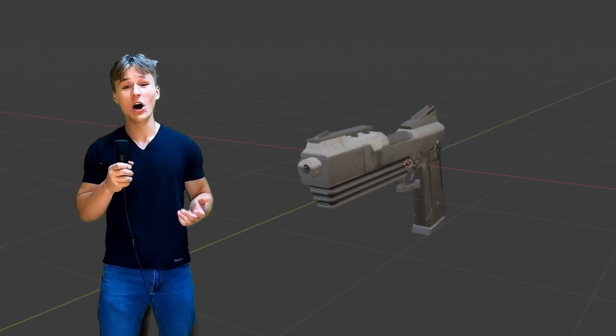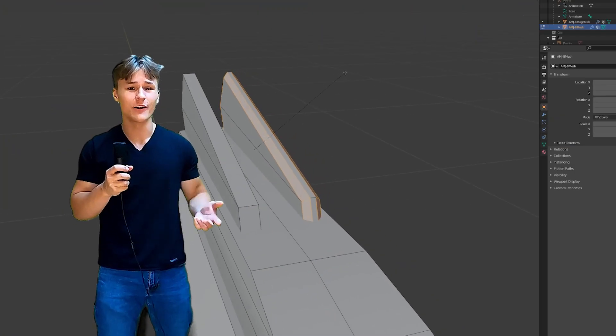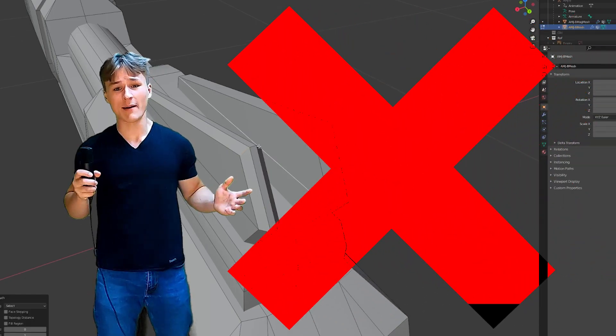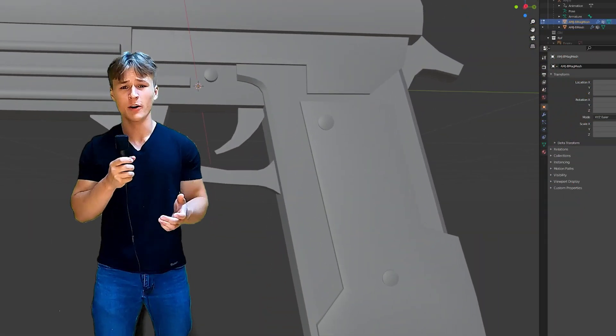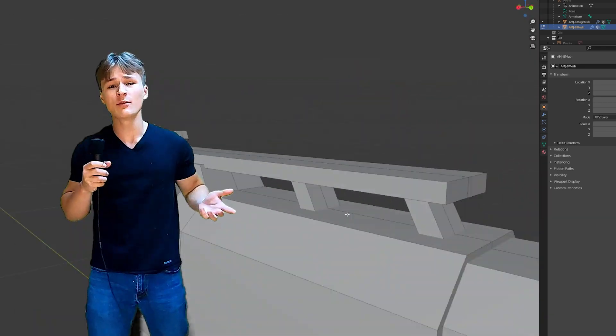As for the AMJ-8, it needed a lot of work. I tried doing the same process I followed for the AQ-45U, but I basically had to scrap the whole thing. I realized the old model was so low poly and the topology was so bad that it wasn't even worth trying to bring it up to date, so I had to completely remodel and retexture the AMJ-8.